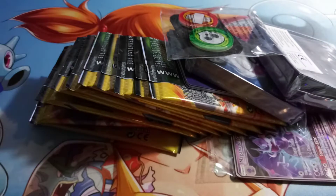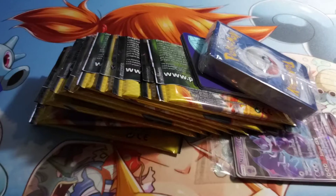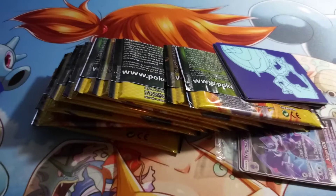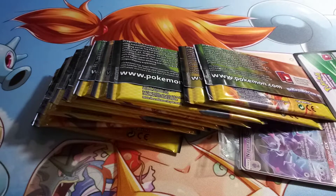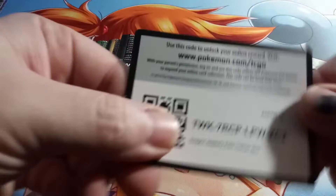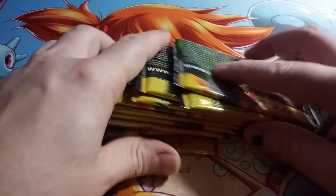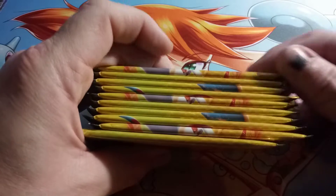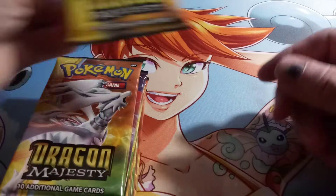So you get the dice, damage counter, the psychedelic sleeves, a pack of energy, your deck dividers, a Naganadel GX, and the code card for the Naganadel. And you get ten Dragon's Majesty packs. Let's count them: two, four, six, eight, ten. All right, let's go ahead and open these up.